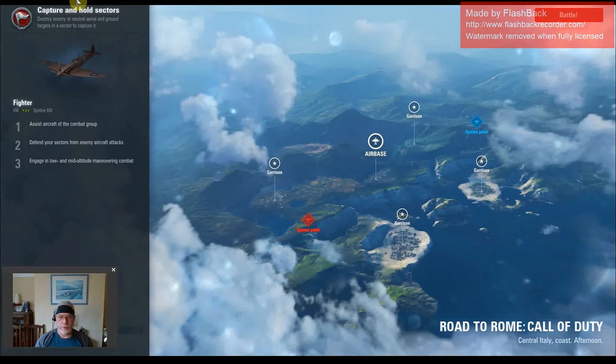The map you can see before you is Road to Rome, and the variant is Call of Duty. That has a repair airbase in the centre and four peripheral garrisons.